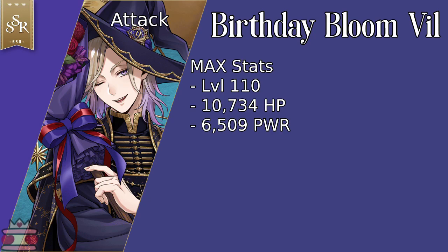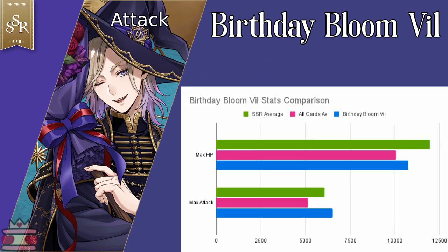Vil is an SSR attack unit. His max HP is 10,734 and his max attack is 6,509. Vil's HP is below average when looking at the all-cards average and then just SSRs. His attack, on the other hand, is above both of these categories.